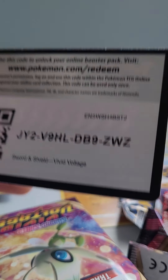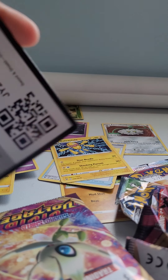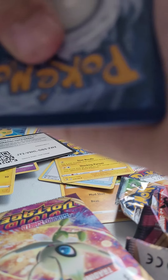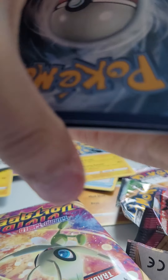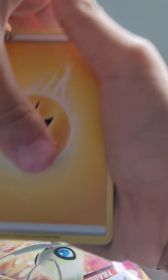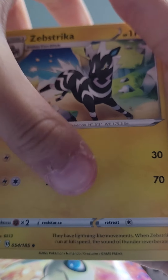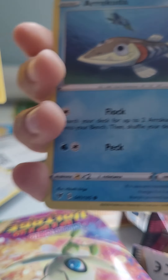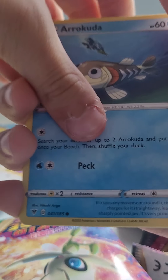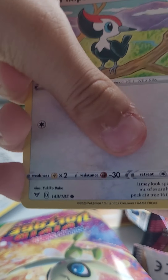Code card — whatever, you're not going to need this code card anyway because I'm going to use it before anybody can. One, two, three, and four. I really need that amazing rare Celebi. Energy, Zubat, Loudred, Zebstrika — one, two, three, four, five — Piplup.